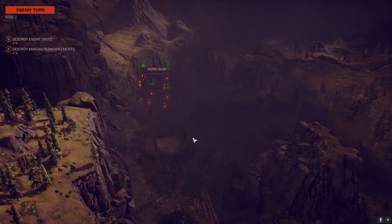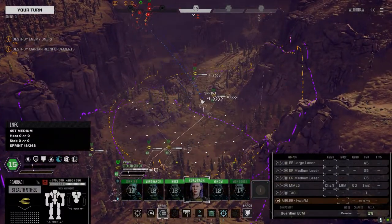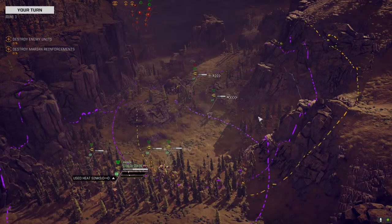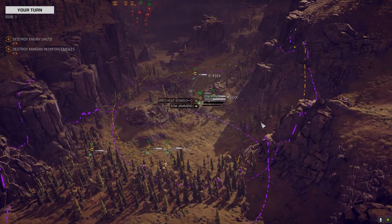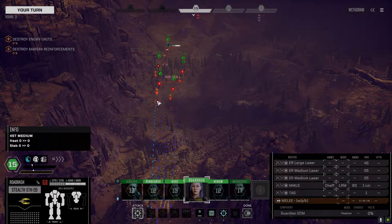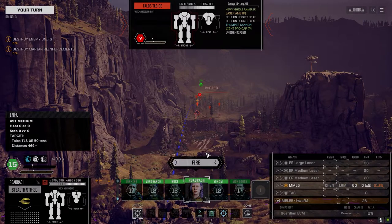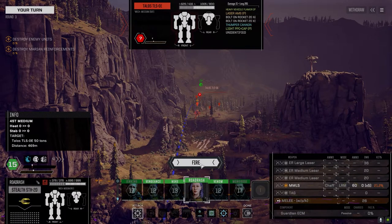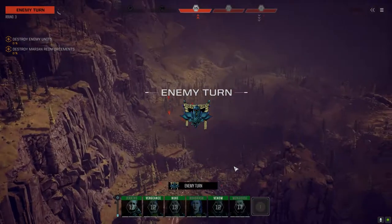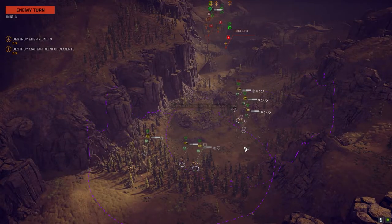Oh, here we go - there's a Wasp too. These guys are sorely outclassed. Let's get over here. I'm not that worried about grouping up right now because I don't think they have a lot of indirect fire. Oh, you got a Thumper Cannon - I'll take that back. Let's get some shots in - AMS knocked one down but at least one got through.